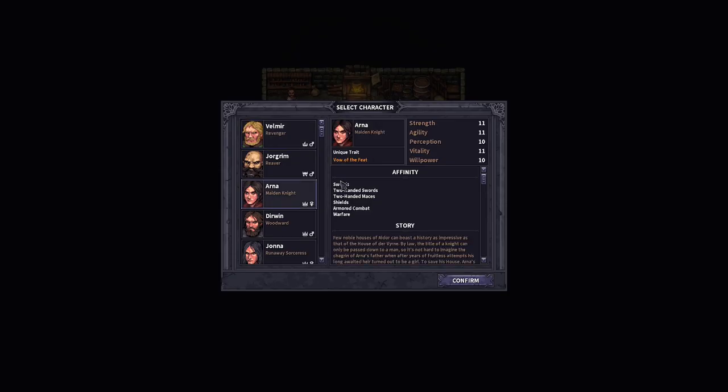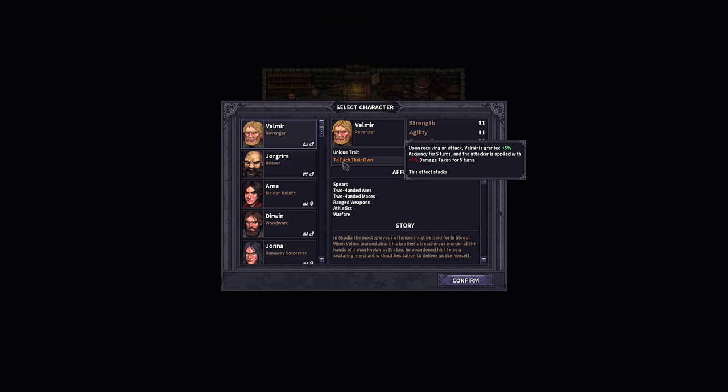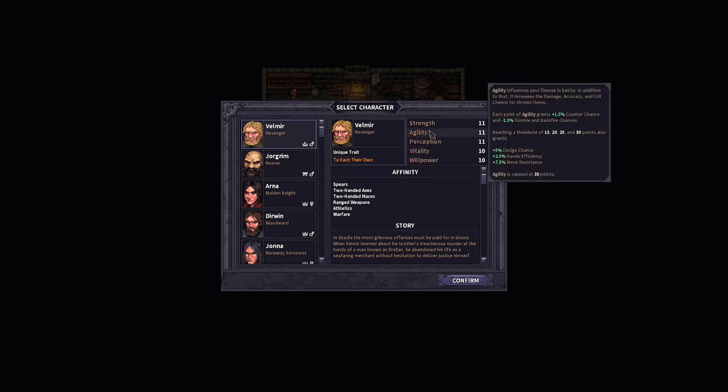After much debate, I was originally going to go with Arna for her Vow of Feet. Instead, I think we'll go with Velmir for his trait 'To Each Their Own.' Upon receiving an attack, Velmir will be granted 5% more accuracy for five turns while the attacker gets applied with more damage taken for five turns.